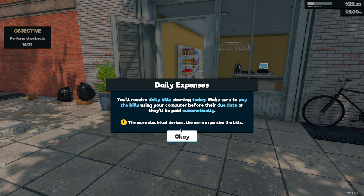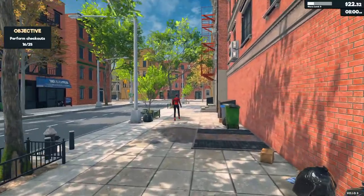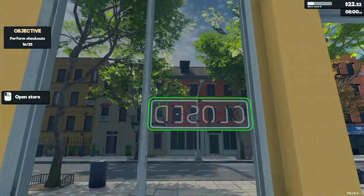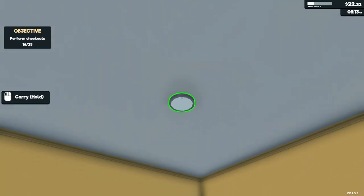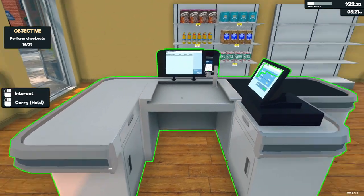Okay, daily expenses — you'll receive daily bills starting today. Make sure to pay the bills using your computer before their due date or they'll be paid automatically. The more electrical devices, the more expensive the bills. Okay, let's open. I don't want the bills to go crazy. Let's not touch stuff.